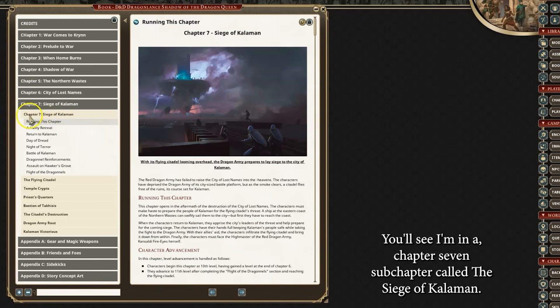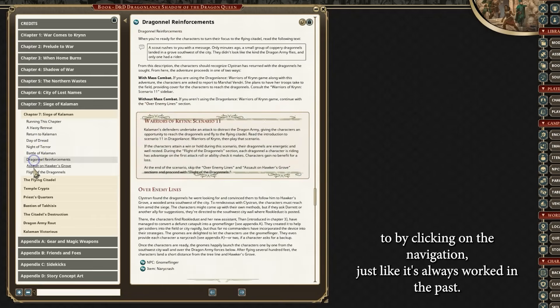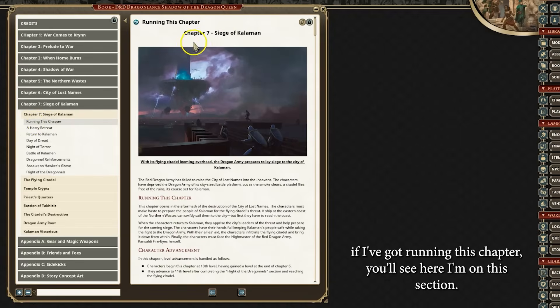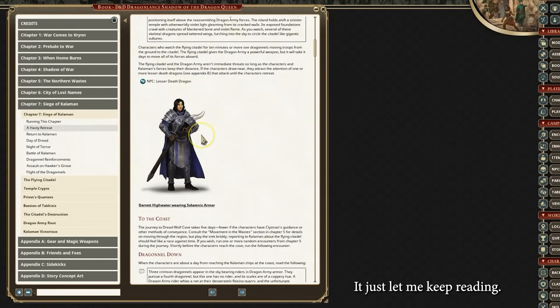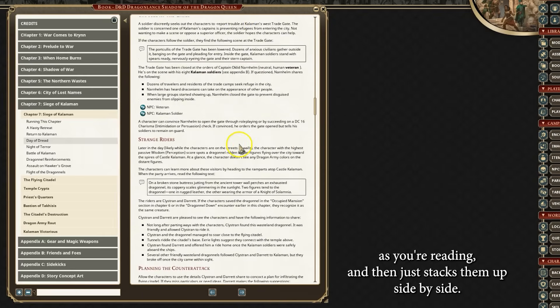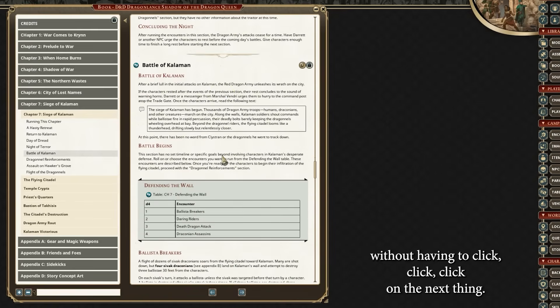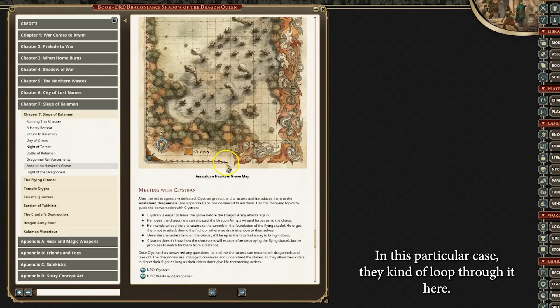Let's dive into Chapter 7. I'm in a Chapter 7 subchapter called the Siege of Kalamon, with all these different sections I can jump around to by clicking on the navigation, just like it's always worked. The big change is that now, if I scroll through while running this chapter, you'll see that as I get to a section like Hasty Retreat, it just lets me keep reading and the navigation automatically stays in sync on the side. It automatically scrolls to the next navigation for you as you're reading and stacks them up side by side. That makes it real easy to read through an entire section without having to click, click, click on the next thing — you can just use the mouse wheel to loop through.